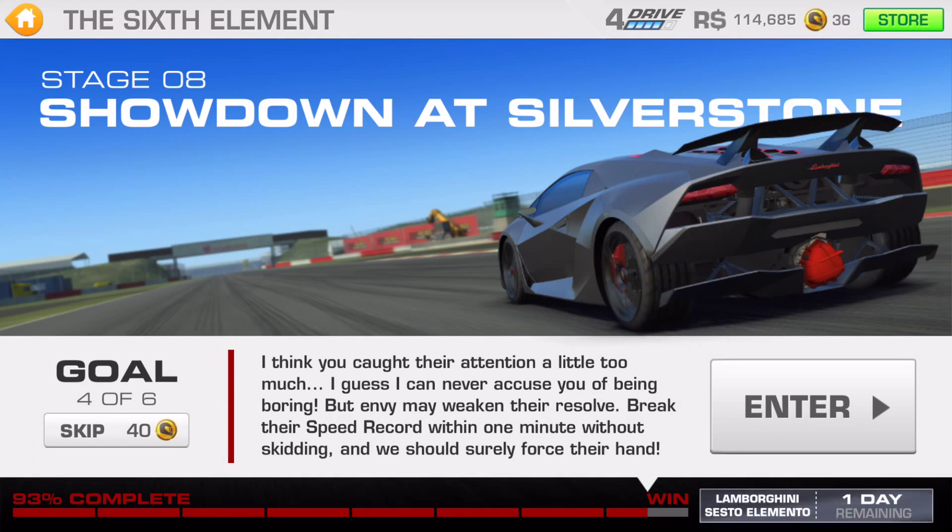Hey guys, Aljad here and welcome to goal 4 of the last stage of the 6th Element special event in Real Racing 3. In goal 4, you are to participate in a speed record event in the National Circuit of Silverstone once again. You need to win this event but you have two stipulations.